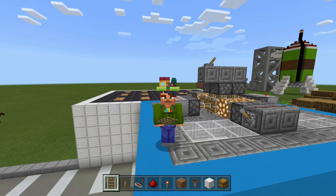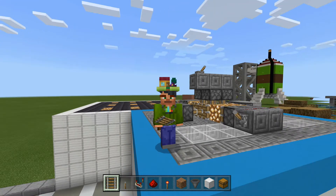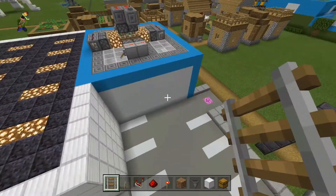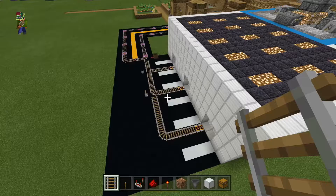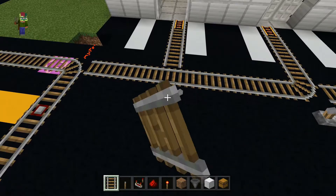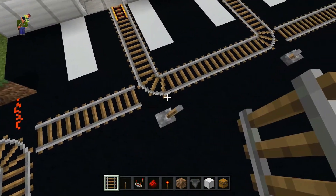Hello everybody and welcome back to building tutorials. Today I am going to be working on the post office once again. Last episode I worked back here on all of these rails. As you can see I've got a rail system set up to where I can switch — why is that one not switched?